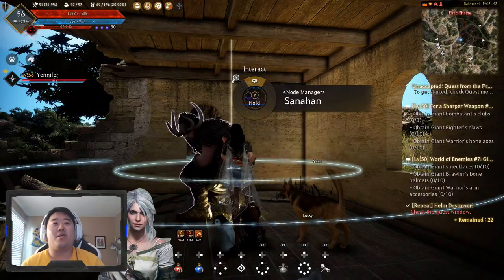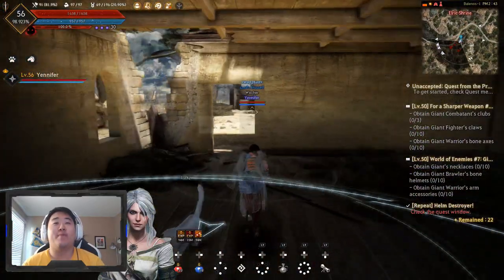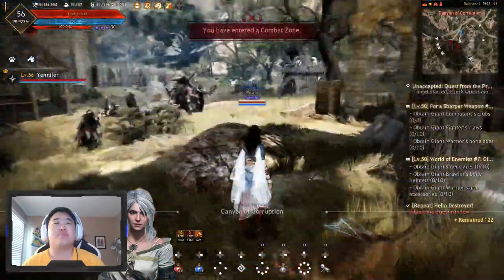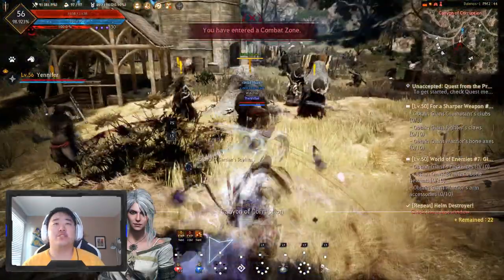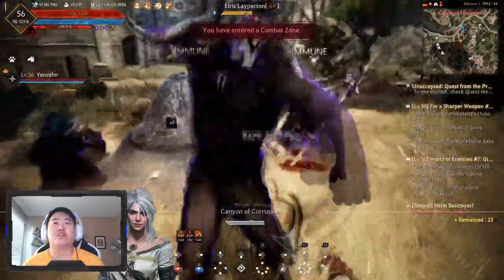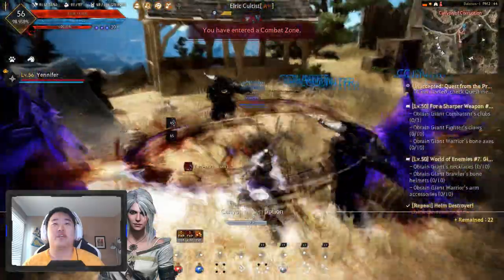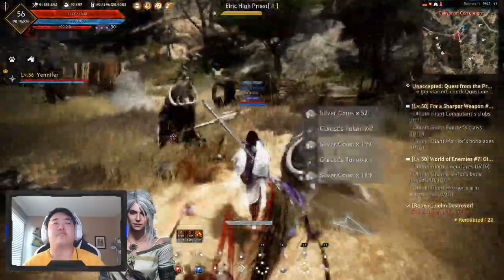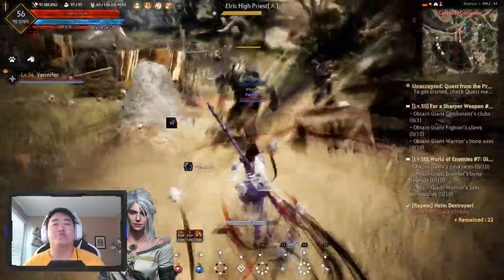What is up, guys? It's Nick. We are back, and we're back at Elric Shrine again. People told me I was not in the right spot, so we are going to go find the good farm spot at Elric Shrine. Hopefully there's not a bunch of people there. And we're going to hit level 57 in this episode, so that's cool.